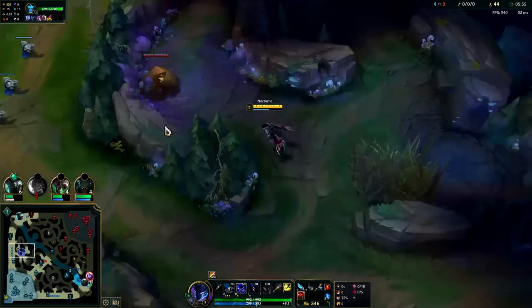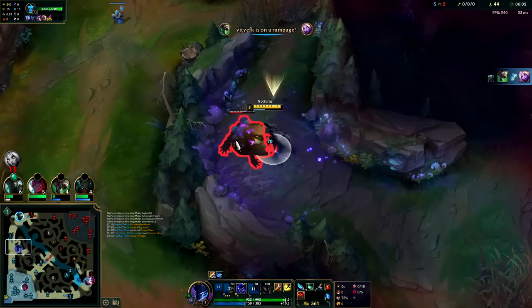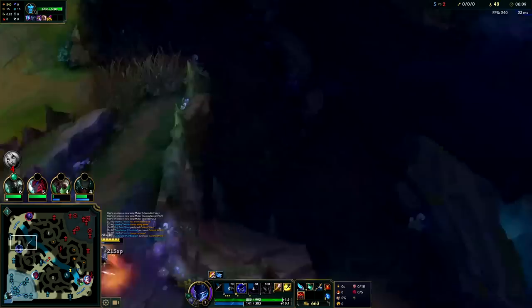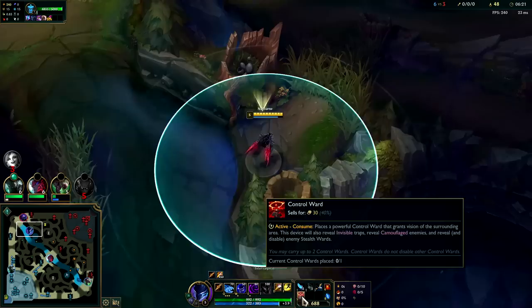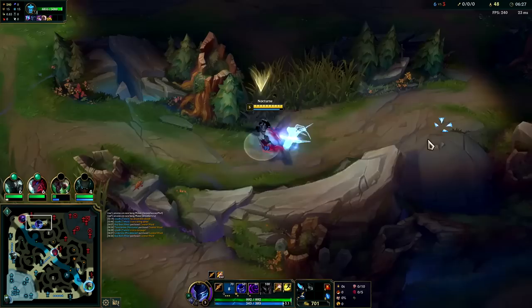There are certain times you wouldn't want Exhaust — certain champs where you have to dodge the skill shot or you'll die. You can't spell shield everything if they're hitting you with several abilities at once. Flash can be quite useful for that. Even Ghost works alright on Nocturne — lots of mobility, great in teamfights and multi-target fights for the extensions. Shaco is getting off more ganks than us but we are getting more gold since he's not actually getting any kills.